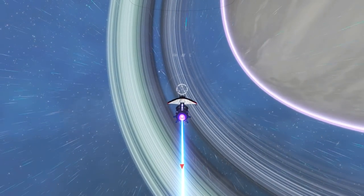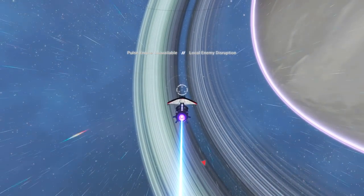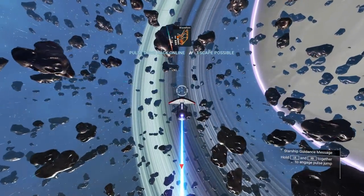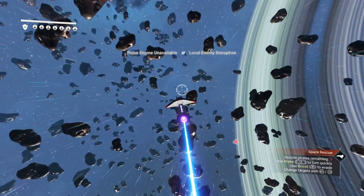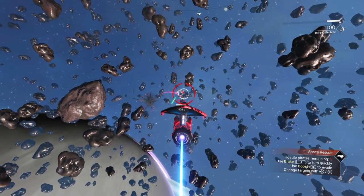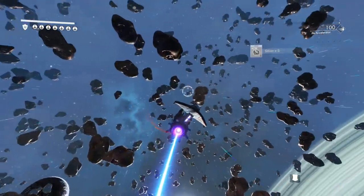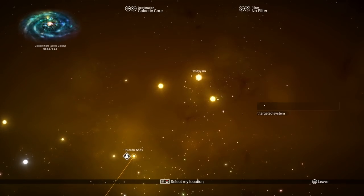If you pulse drive and it says 'nope, sorry, the pirates are still looking for you,' just keep getting distance. Wait for 'pulse drive back online - escape possible' - that's what you're waiting for. One pirate was still right behind me, so I tested killing that one pirate. In general, don't do that. I'm telling you it probably won't work if you attack the pirates - but let's see.